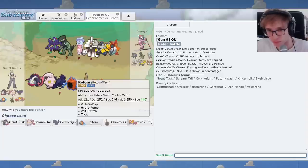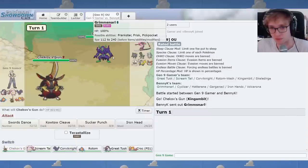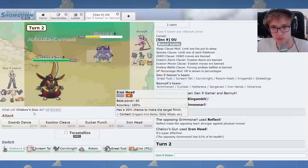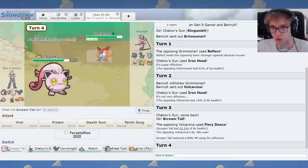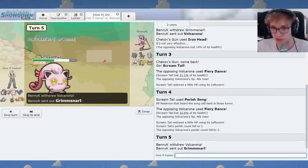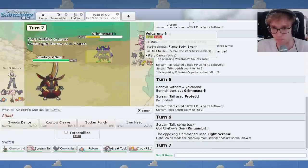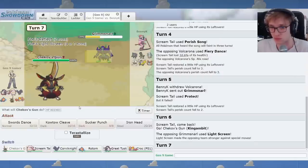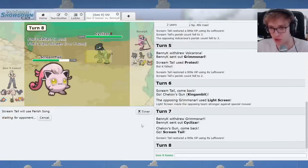We've got Grim Snarl to deal with. I think I'll lead with King Gambit and just Iron Head. Let's do large damage against this. Here's Volcarona. I'll just go Screamtail and Perish. Fiery Dance. That's cool. I can't rock here. Let's just go straight to Screamtail honestly.